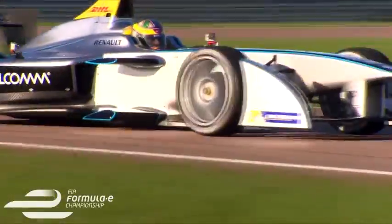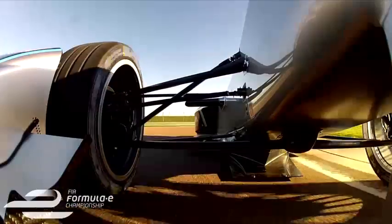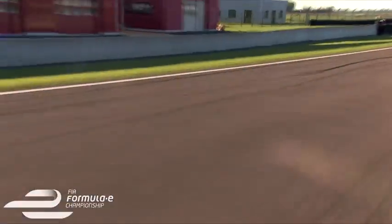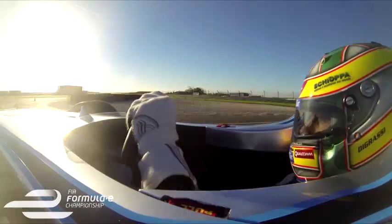Then you have the pit stop, which is very different because the driver changes car, so you need a lot of support from your team. You switch on the pit limiter, go into the garage, park the car, jump out, take the radio out, take the steering out. Then you jump into another car, give the belt to the mechanics — the mechanics put you in the belt because you cannot really see with the helmet on. The mechanics do the belt, you put the steering wheel back, and off you go. There is always a small difference between cars, so you try to get everything as equal as possible. But sometimes if you know one car is a bit different from the other, you can use it in the strategy — one car with newer tires in the second part or first part, it's up to you to decide.